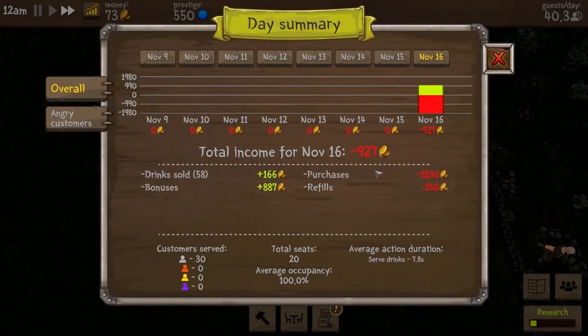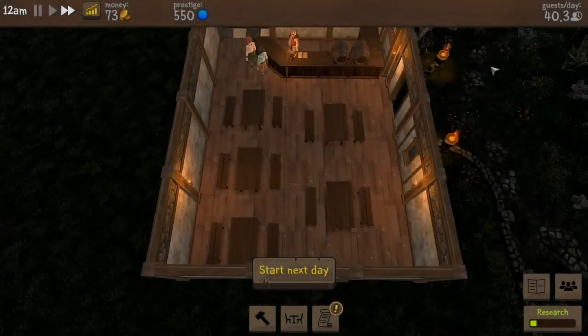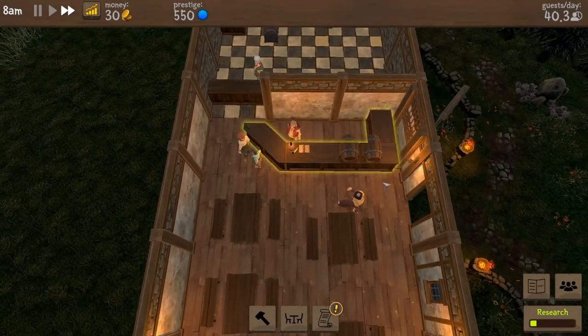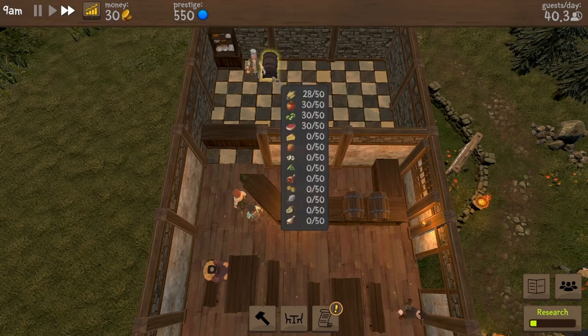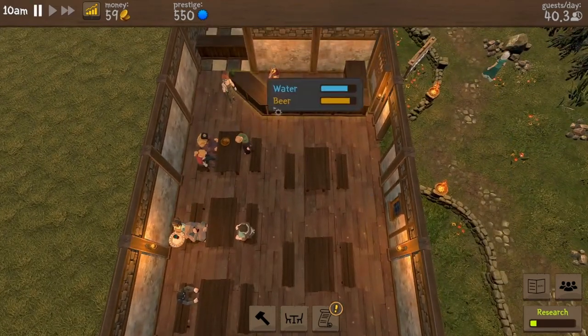It is now the end of the day — 12 a.m. Here's our report: we sold $166 worth of drinks, got $887 in bonuses, made $1,800 in purchases, $150 for refills. We served 30 customers. Total seats 20. Average carrying speed was 100. Served drinks took 7.8 seconds. Angry customers — the target bench got deleted. Everybody that was angry is because I moved the furniture. Let's do one more day. Hopefully some people order food today. Someone's ordering food — here we go! Go to the crate. Look at all the stuff in my crate. Pick up the food. Ooh, $22!